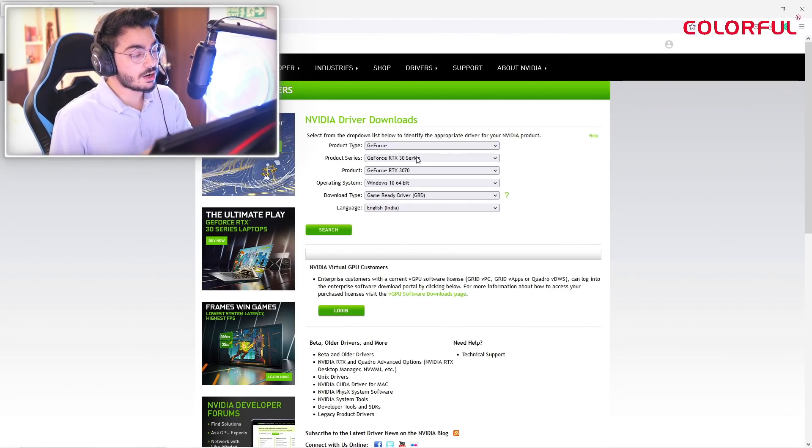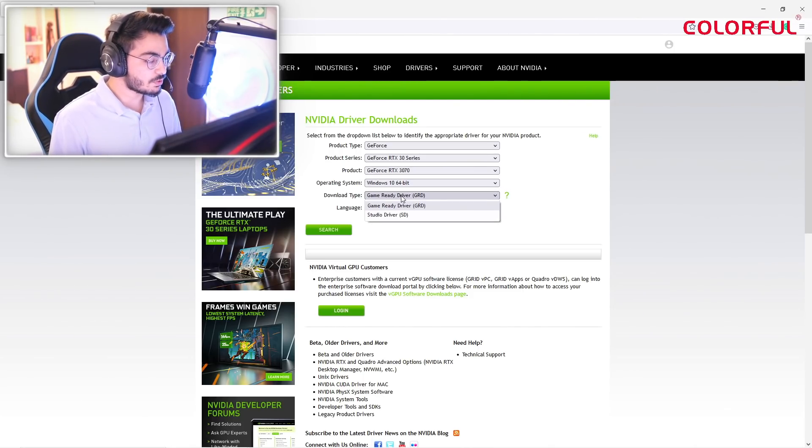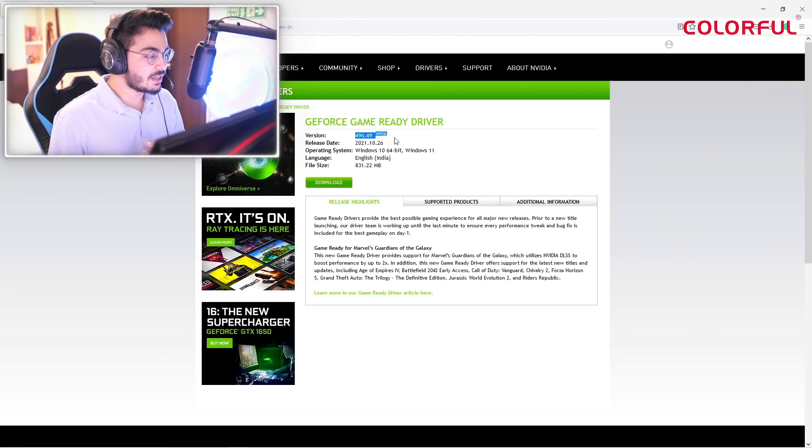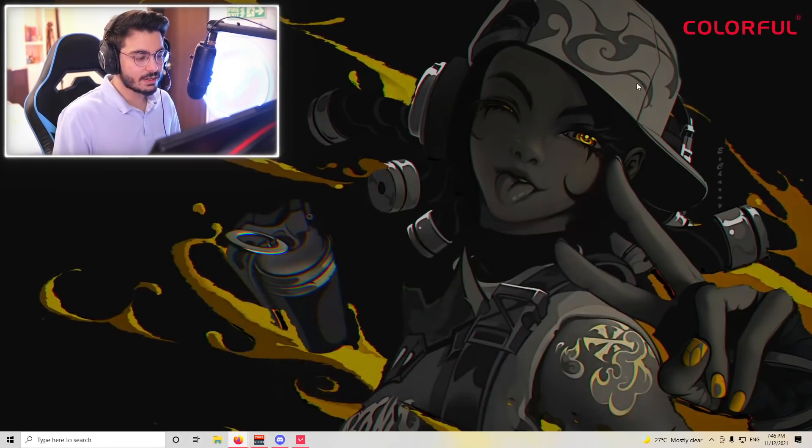I have the RTX 3070 from Colorful, so my graphics card is in the 30 series. Select 3070, Windows 10, operating system, and Game Ready Drivers if you're a gamer, then click search. Here you have the latest driver — currently 496.49 is the latest driver — so click on the download button and install it.